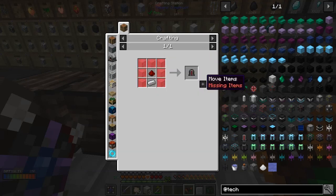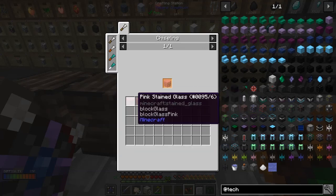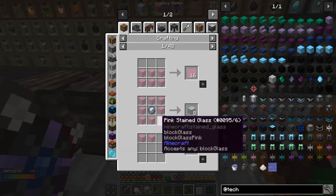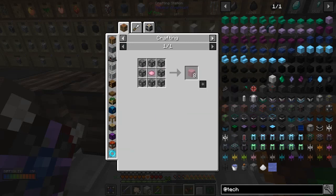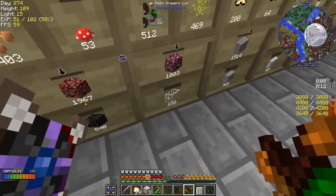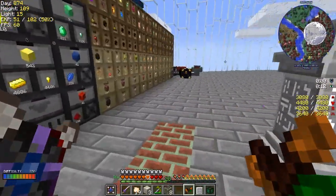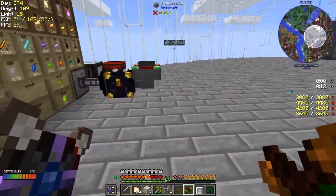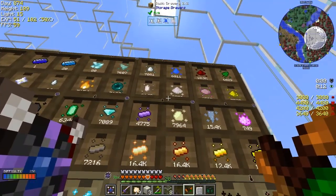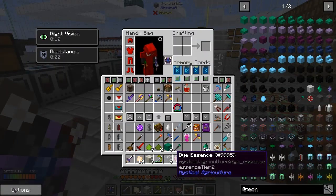We need four of those, a block of diamonds, one diode. What's a diode? Oh, that's not actually going to be too difficult. Does it have to be pink glass? If it does have to be pink glass, what's the recipe for pink glass? Just a pink dye in the middle of eight glass and that'll do fine. Okay, no problem. Let's do the dyes the same way as before. I'm not sure whether he's nerfed the colors, which is a bit of a shame.